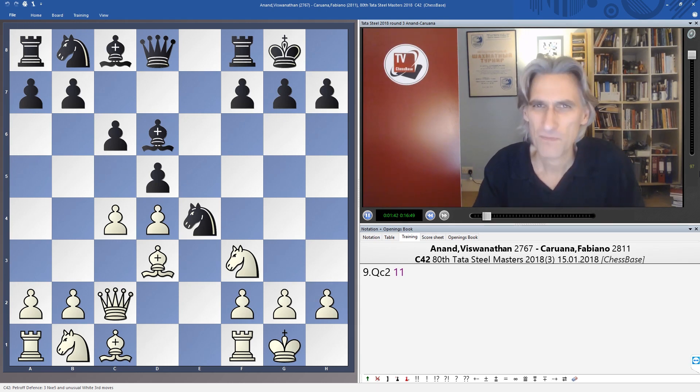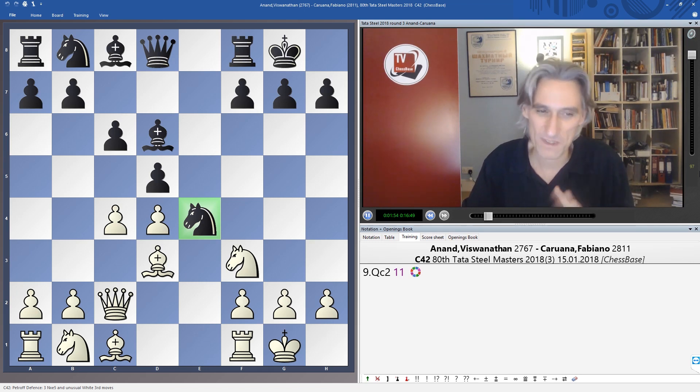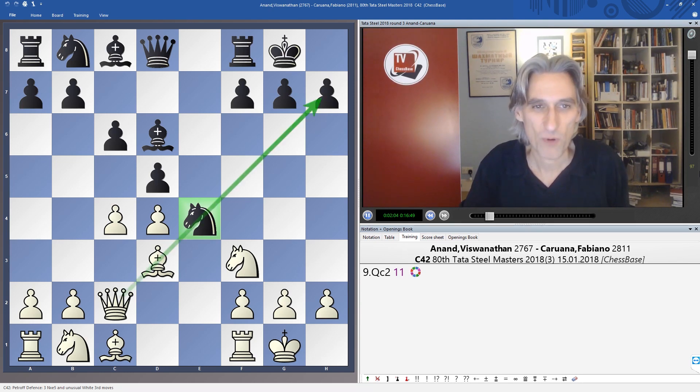I remember when I was a kid trying to understand this opening — I thought it was really weird. It seems like black is a tempo up because he's managed to get his knight into this nice central position, but in fact it means that knight turns into a bit of a target. This is why white actually has the advantage, because there are problems on this diagonal and with the knight. You can either try to support it, or if you go back, then obviously black has lost time.